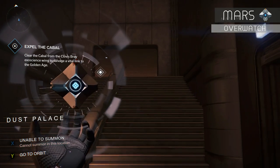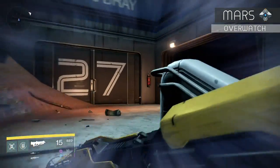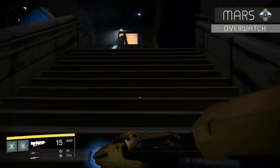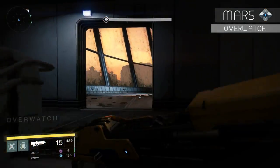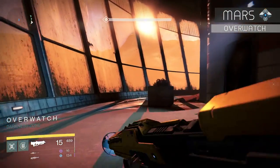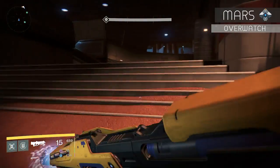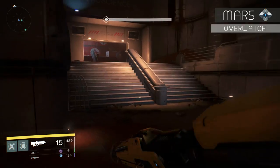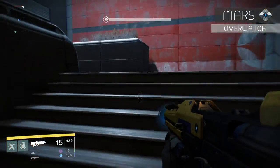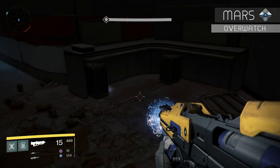From the Dust Palace, continue following the path and that leads you to Overwatch. Once in the large room, follow the path to the back, up the stairs, then climb another flight of stairs to reach an office room. Head up those stairs and look to the left — you'll see two desks, and the desk on the left, kitty-corner, is where the dead ghost is hidden — very well hidden.